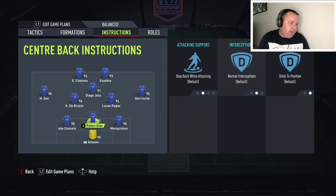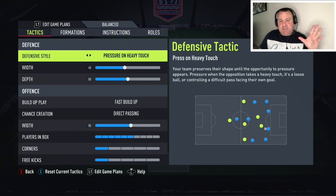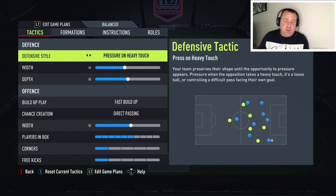The slight tweak from a 5-2-1-2 to a 3-4-1-2 is that this is seen as just being a little bit more aggressive. When I'm playing on the front foot I like to have pressure on heavy touch, because if you want to be aggressive there's no point going to drop back, balance, and slow build-up — it just doesn't work hand in hand. So pressure on heavy touch, and defensive width at 45.